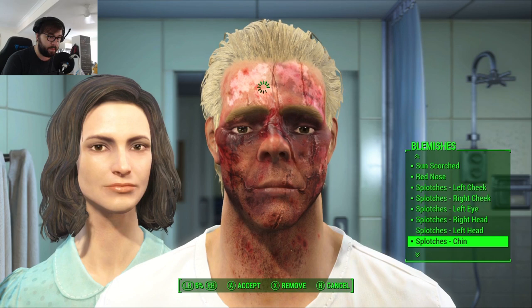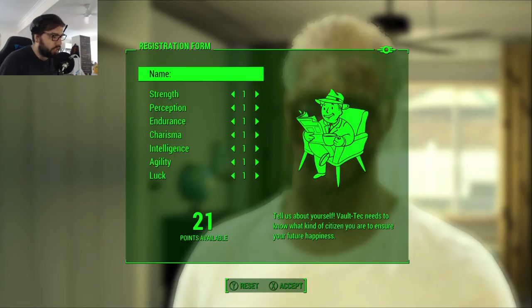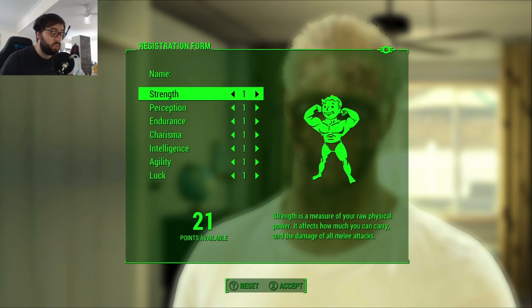Pretty standard beginning for any Fallout game — I make an abomination of a character and then allocate my stats. Here's the logic behind this: we don't need Strength at all. Strength goes into things like melee and stuff like that, but because it's an explosion run, it doesn't really matter.